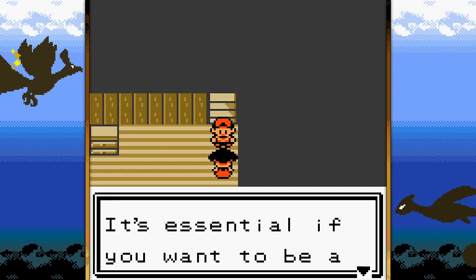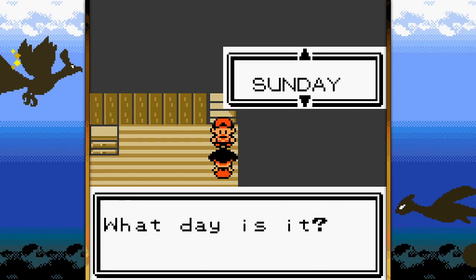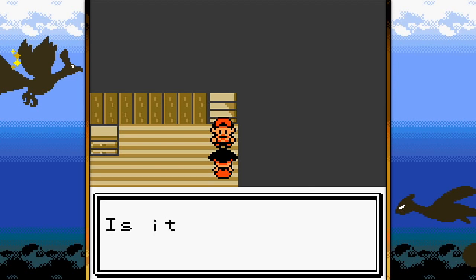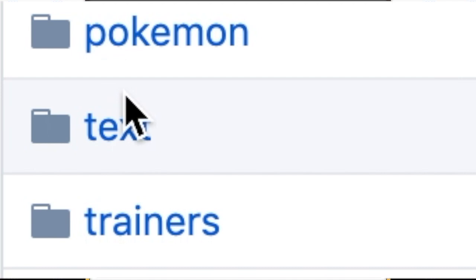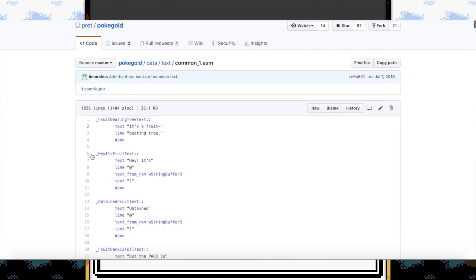Fishing was such an underrated part of Pokémon — not only could you go into the grass to find them, you could just go in the water, take out a rod, and fish. As a kid from New York City, people didn't exactly go on fishing trips all the time, so I guess it just opened my world up a bit. Another cool area of this code is in the text folder, where we can see the ready-made dialogue for the game.